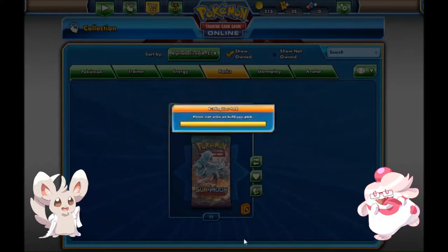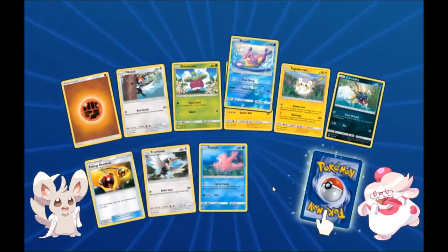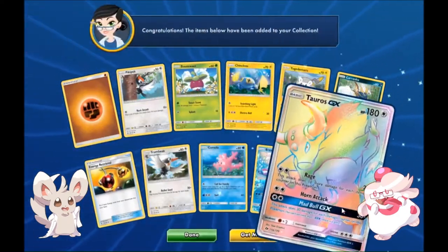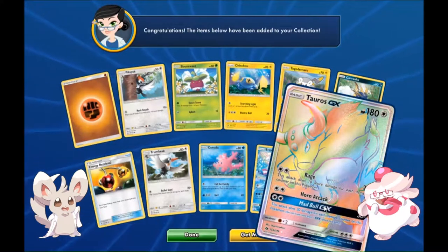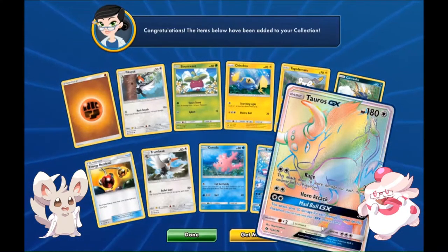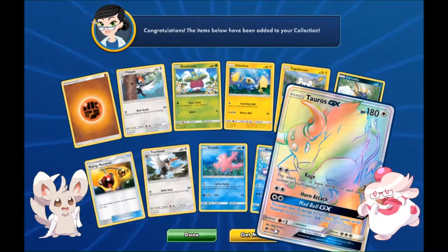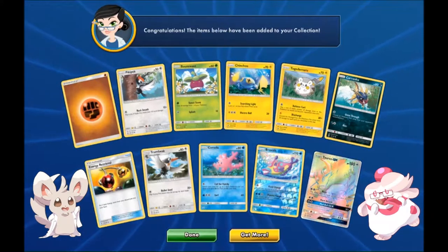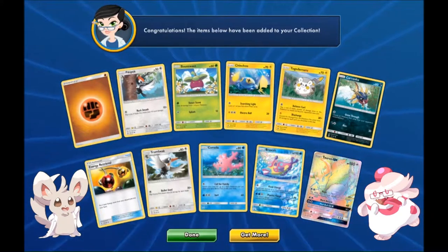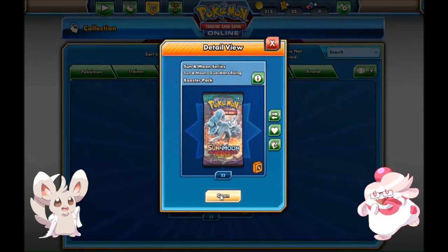If I had that Decidueye in real life I would be set — I have the full art promo and the rainbow, so I just need this one now. It's really pretty, and Decidueye's design works really well. All three Sun and Moon starters are great — they deserve it. Last Sun and Moon pack, let's get some last pack magic. Tauros GX rainbow rare! Those are the hyper rares by classification. The set has 149 cards — this is number 156 out of 149. Tauros GX hyper rare goes for eight bucks.